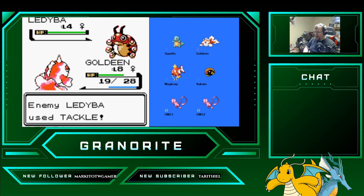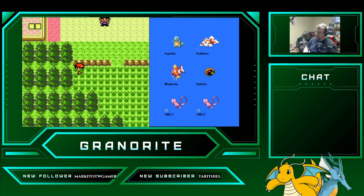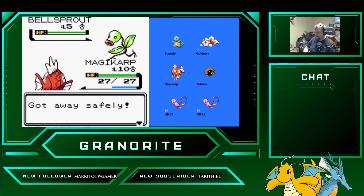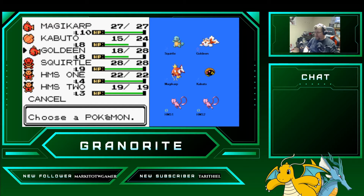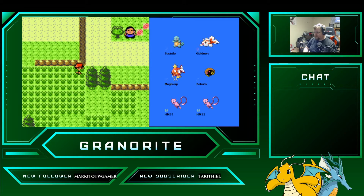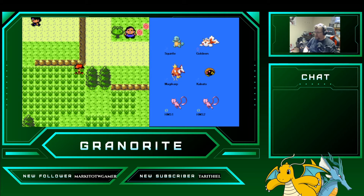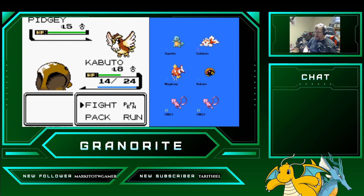We're about halfway through level 8 with both Goldeen and Kabuto — about two-thirds with Kabuto. The biggest thing slowing us down is the experience sharing with Magikarp. But right now our Magikarp cannot do anything, so the switching is necessary. We're out of Scratches — going to do a quick heal.